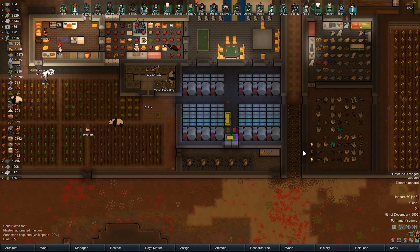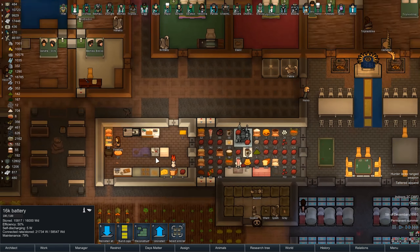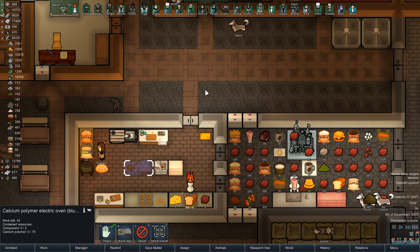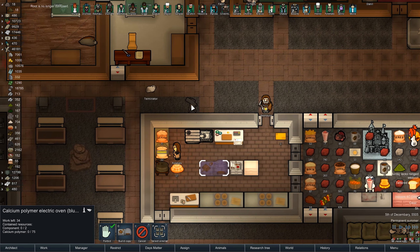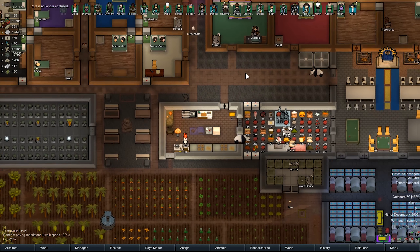Hey there, everybody. Thet here, and welcome back to Thet Plays RimWorld Beta 18. We're going to make a calcium polymer oven here. We're going to switch all the bills to it. Root's no longer going to be confused, which is how you know life is good right now.